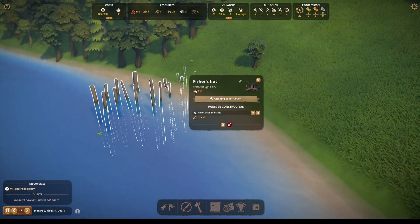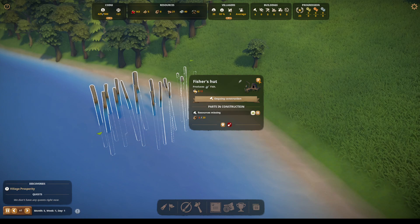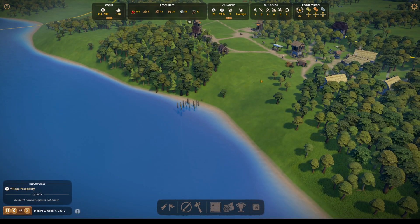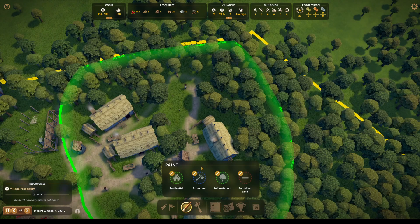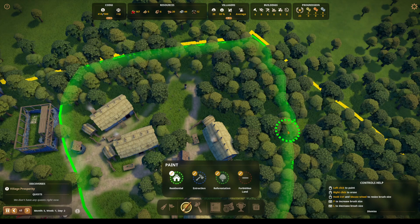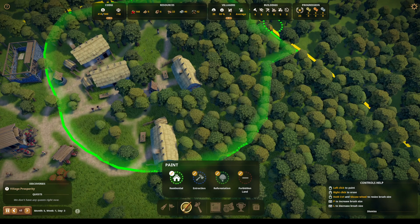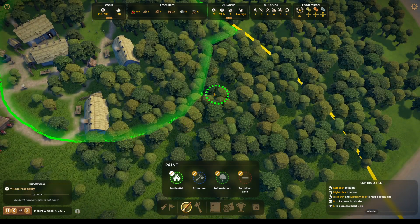I would like to mark this as the priority so that we do this instead of focusing on the church. But we really also need the church for happiness. Oh, we are low on housing. Somebody's building something there — residential. I suppose I can push it out a little bit here and here, going all the way to the edge.